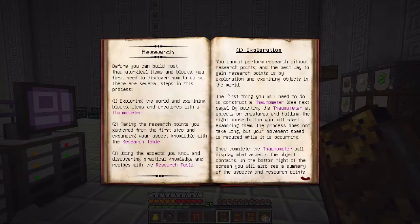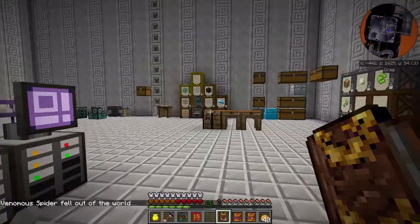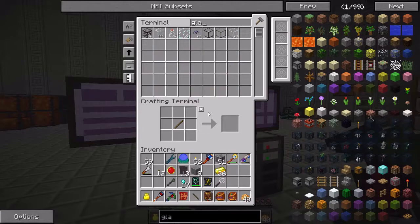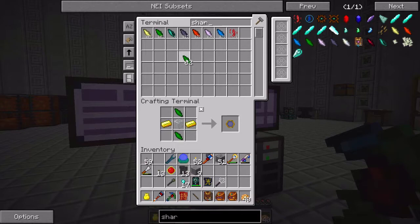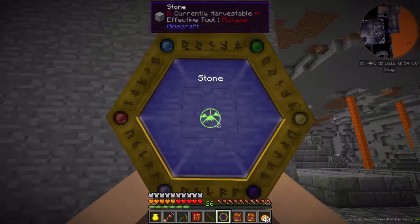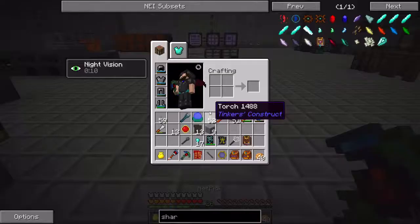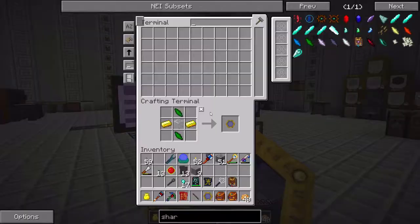The first thing that I want to do with this is probably start doing some research. It has the thaumometer right here — that's essentially just two gold ingots, glass, and a couple of shards, really any kind of shard. So let me grab some glass, gold ingots, and a couple of earth shards. Basically, you go around and look at stuff, and if you right click you can actually learn what each item and each block is made out of. I need to study crystals. The older versions of Thaumcraft didn't actually give you hints as to what you have to study — so this is actually kind of cool.